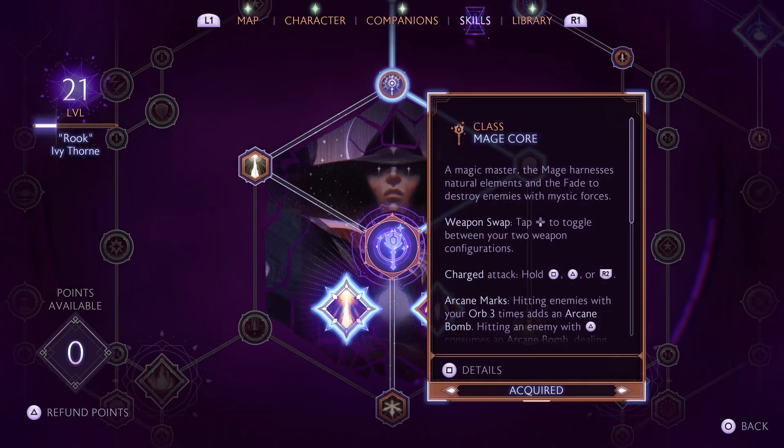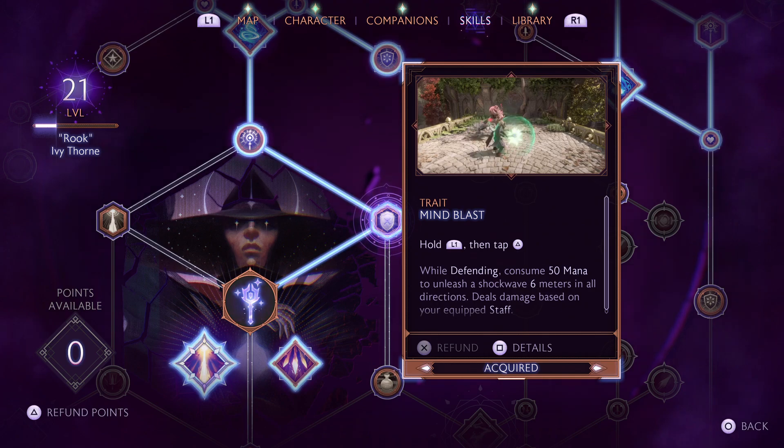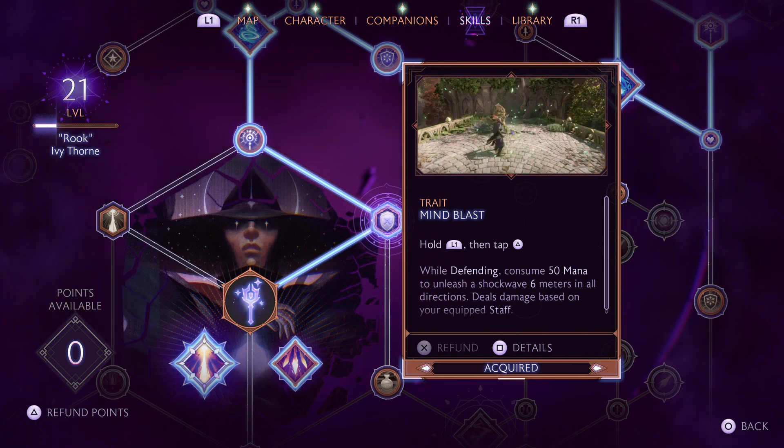We're going to start in the middle with our mage core and come to the right. We're going with Mind Blast — I think this is a great defensive spell to have, especially in the early levels. You can let your staff or your blades do the damage, and then use Mind Blast when you need something more defensive.